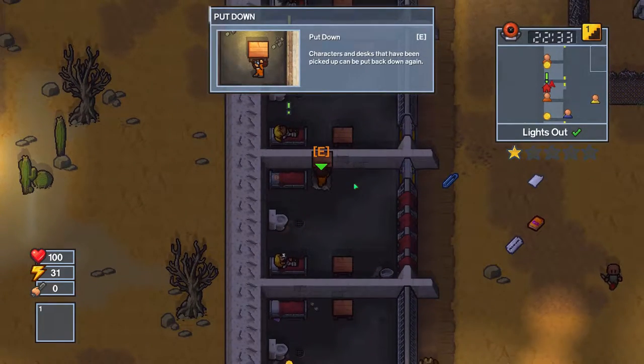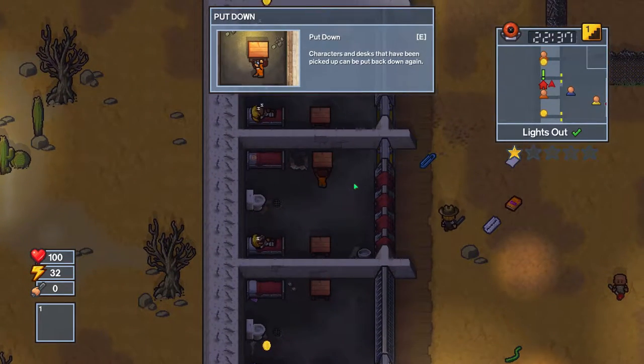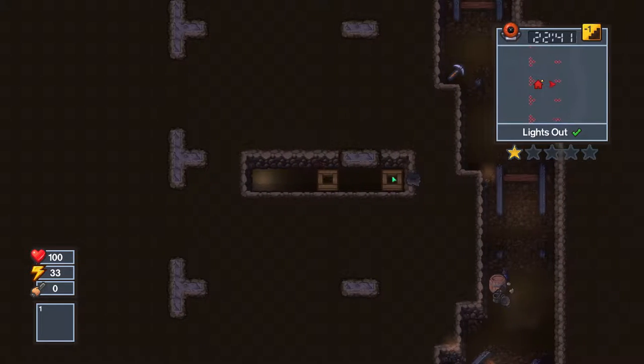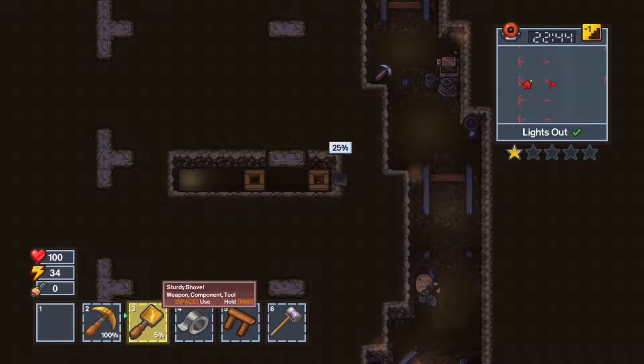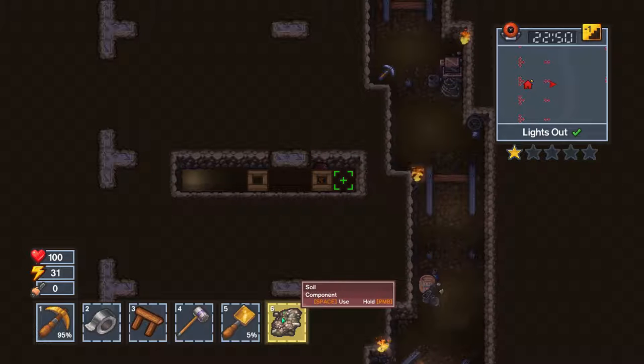Let's get to work. Place it right here. Yeah, we will definitely be able to get out. Let's go. Plus, there's another pickaxe up here, so that's good.